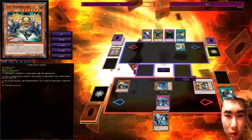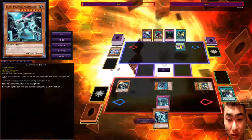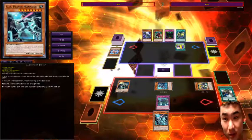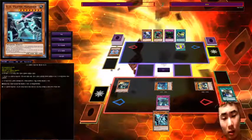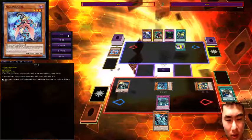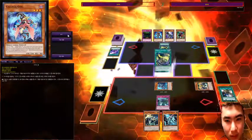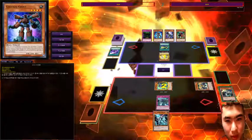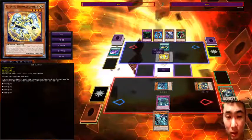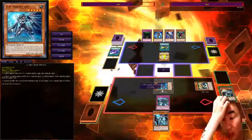What Blockbacker does is: whenever my opponent special summons a monster onto their field, I can permanently negate its effects for the rest of the game, and it allows me to change the battle position of that monster. So this guy was normal summoned — I can negate this guy's effect permanently for the rest of the game.